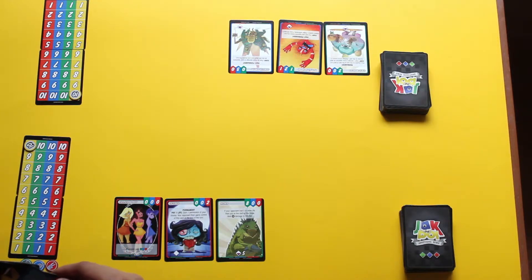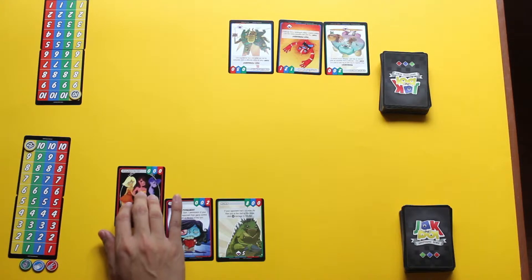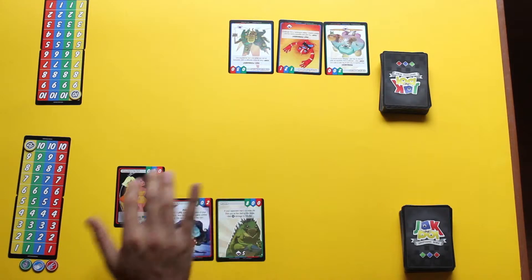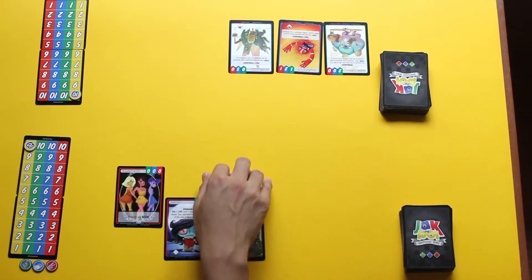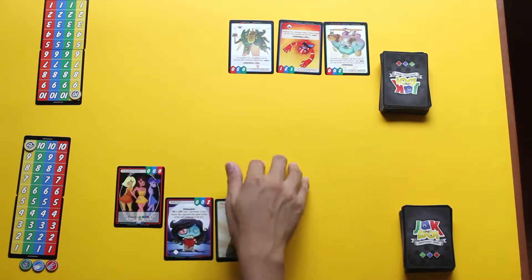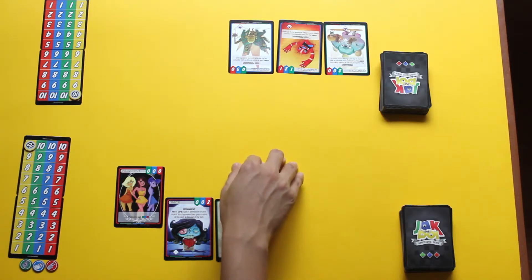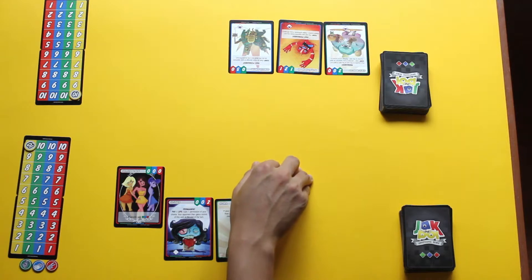Let's promote our cards first - so no promotion for everybody, but since I have a zero-cost ploy that is promoted, I let my opponent know I can play it. He has no zero-cost ploys in his hand.